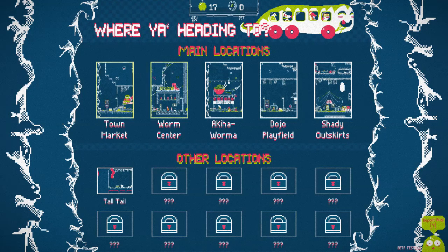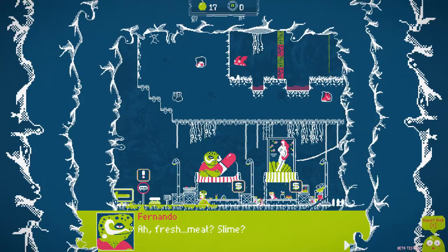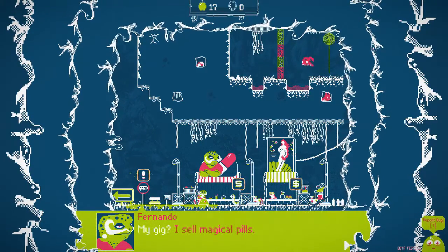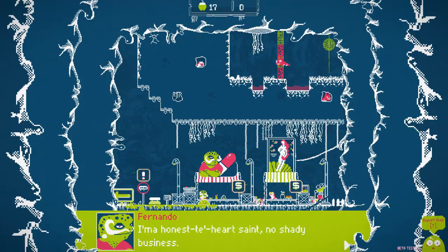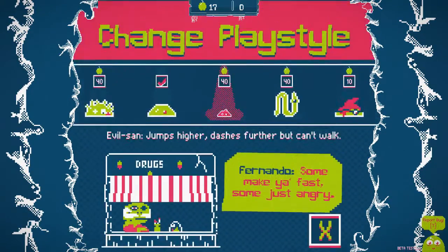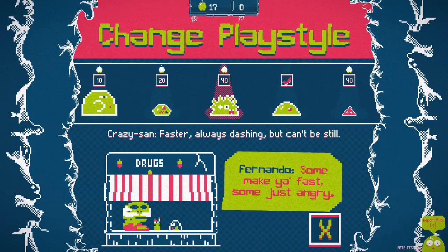Welcome to Slumptown! A frog says: I sell magical pills that help the weak to survive. Why is your bird looking at me like that? I'm the honest god saint - no shady business. You gotta pop a pill or what? I will pop all of the pills. That's what the apples are for - makes sense. Kawaii San: jumps higher but also more floaty. Fat San: jumps higher but walks slower. Crazy San: faster, always dashing, but can't stop. That sounds painful.